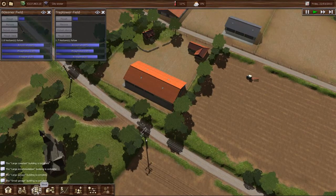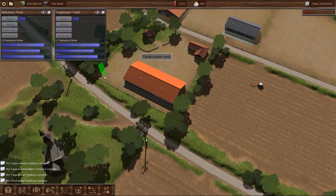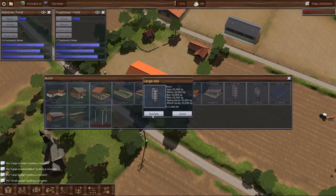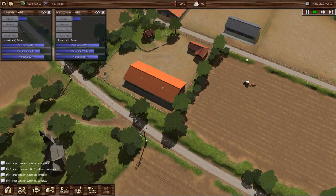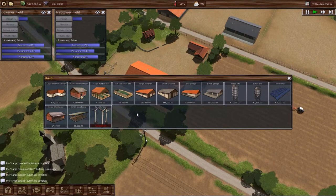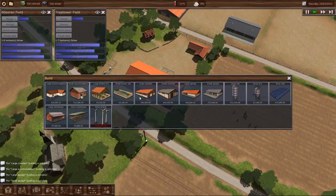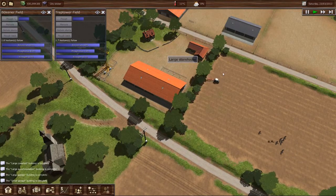The only thing we don't have yet is storage. So we will build silos — one, two, and that one. The other types of storage you need are silage bunkers and storehouses. We can purchase a large storehouse and put it right there, and our bunker goes right here. Let's let all this stuff get built.